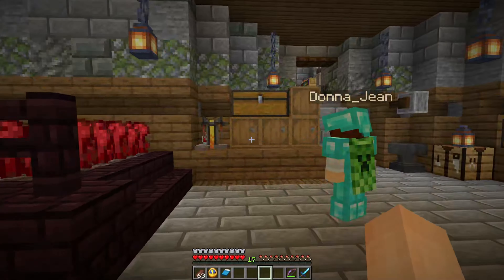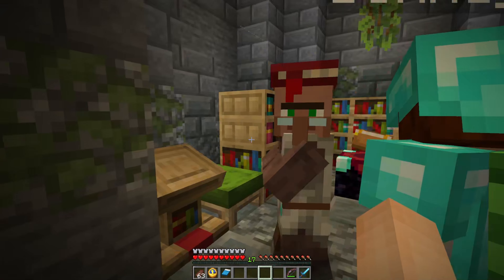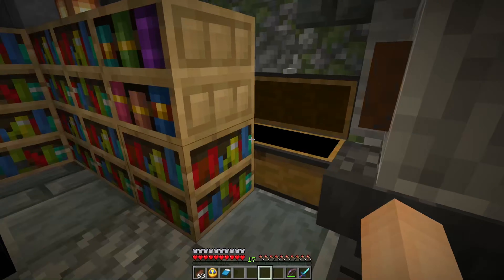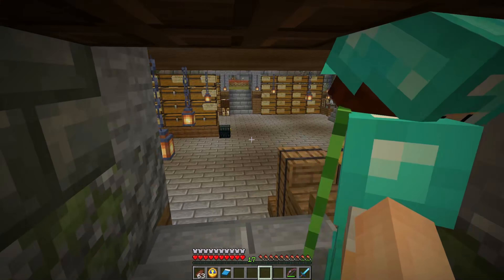This is our brewing area. And this is our enchantment area — we have a librarian in here keeping track of what's going on. This guy came from the other village because we needed an unbreaking librarian over here.